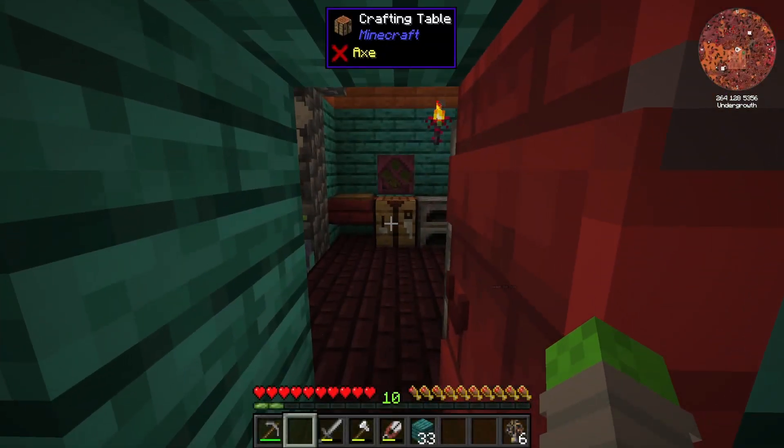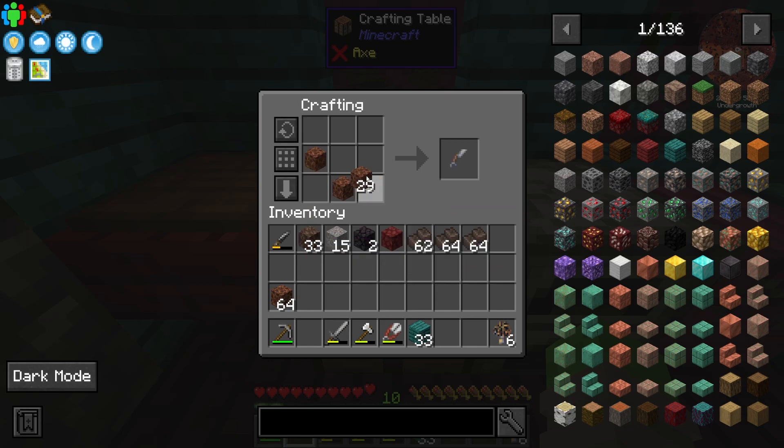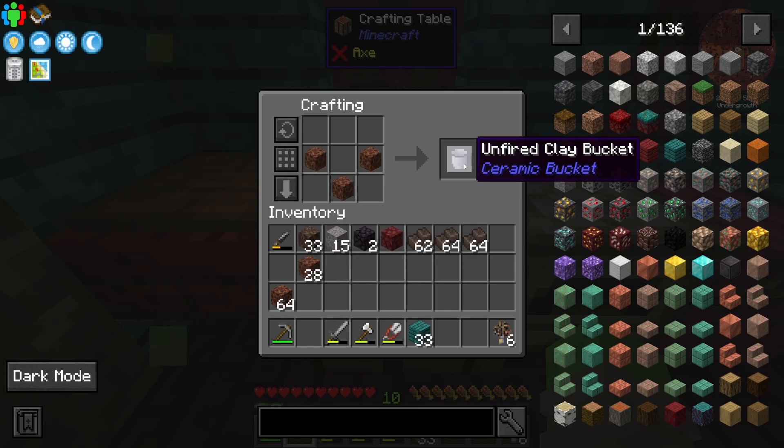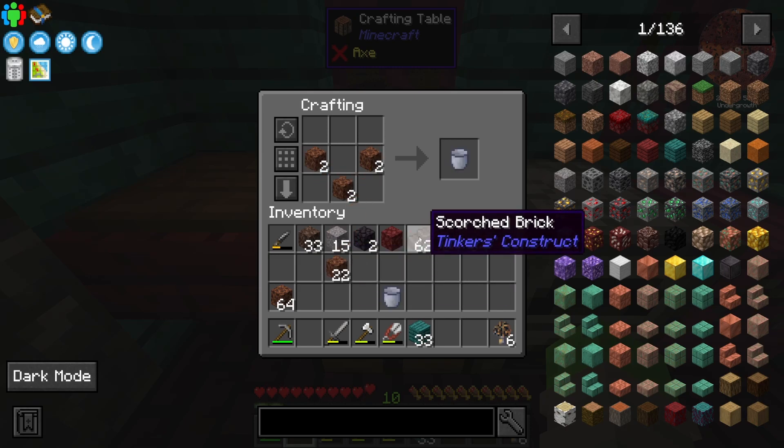So in the last episode of Feed the Beast Inferno, we left off with creating some scorched bricks for Tinker's Construct. In today's episode, we're going to start off with a different task — we're going to make some unfired clay buckets, because this is how we're going to collect up lava for our Tinker's Construct smelter and melter.